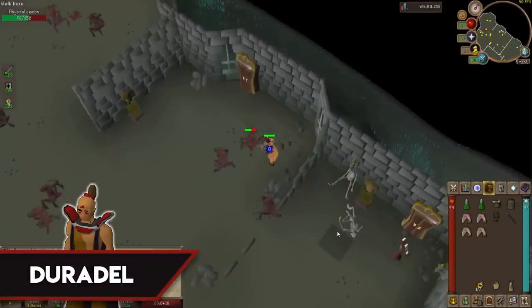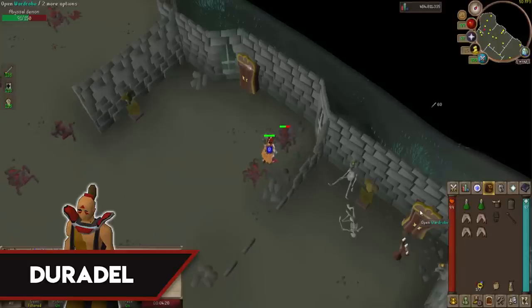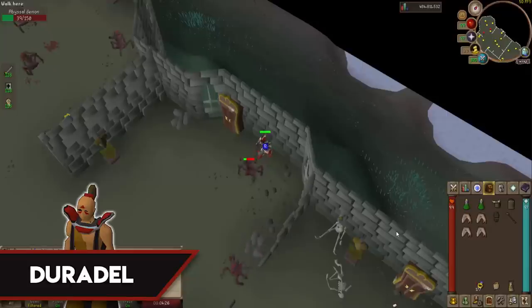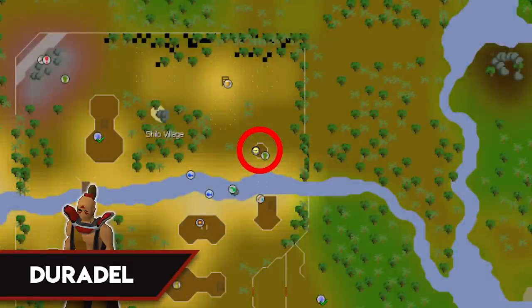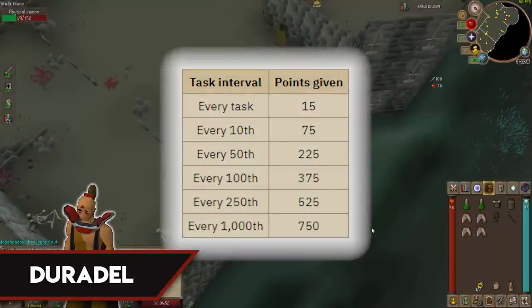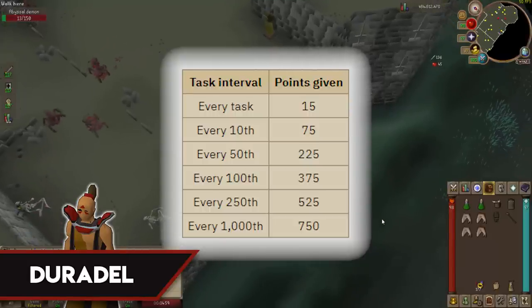The last Slayer master is Duradel, located in Shiloh Village. You'll need level 50 Slayer as well as level 100 combat to use him. I suggest having Lunar Diplomacy done so you can use the NPC contact spell to be assigned tasks from him, since he's a bit of a run from any transportation spots without the Karamja Diaries. With the Hard Diaries done, you can use Karamja Gloves to teleport to the Shiloh Village Gem Mine. With the Elite Diaries, you can teleport directly to Duradel. He gives 15 points per task, 75 every 10th, 225 every 50th, 375 every 100th, 525 every 250th, and 750 points every 1,000th task.